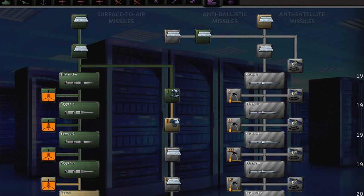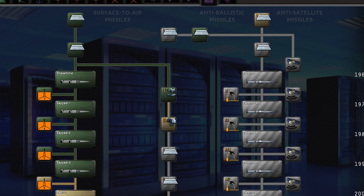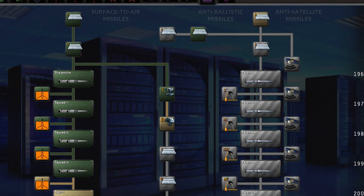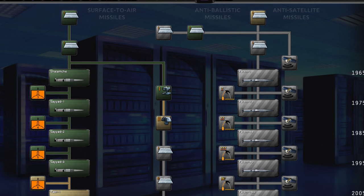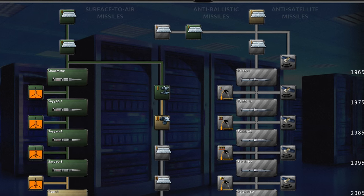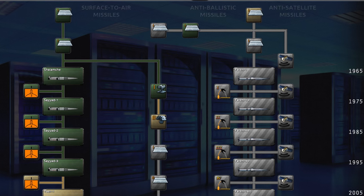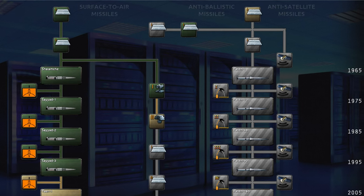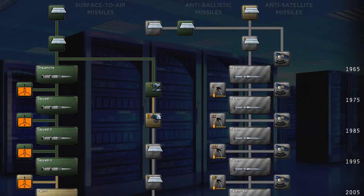SAMs and ABMs will attempt to intercept incoming missiles if they are within range of where the missile is going to strike. The more advanced a version you are using, the higher chance of interception. Having them both is worthwhile, as it is generally a case of quantity being better. I will cover the exact process in the missile portion of this tutorial.